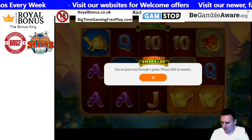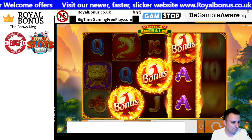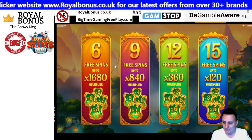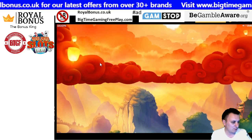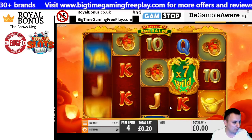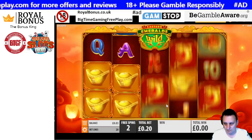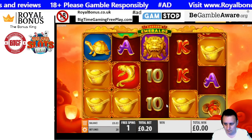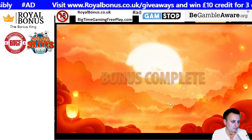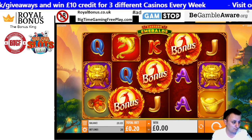First up is Eastern Emeralds. There's the trigger. Just a reminder - if you like the video, click the like button, subscribe, and hit the notification bell. We're going for the six pins option. We need 12 pound 64 on average. These are wilds coming in... and that's a first for me - I've never seen this game do that ever. Absolutely zero - I didn't even know it could actually do that.